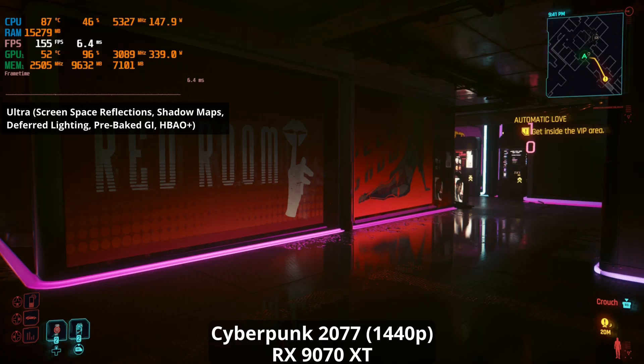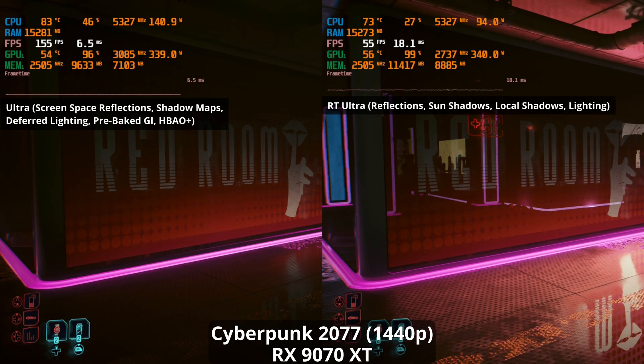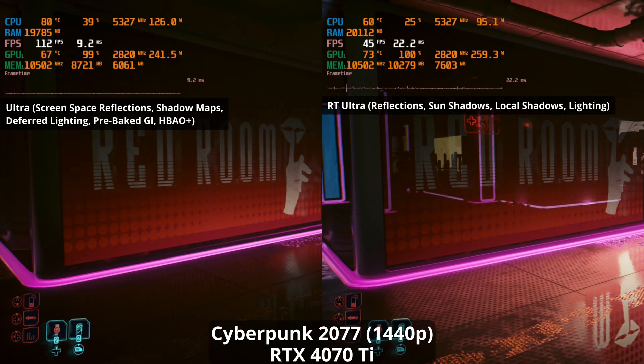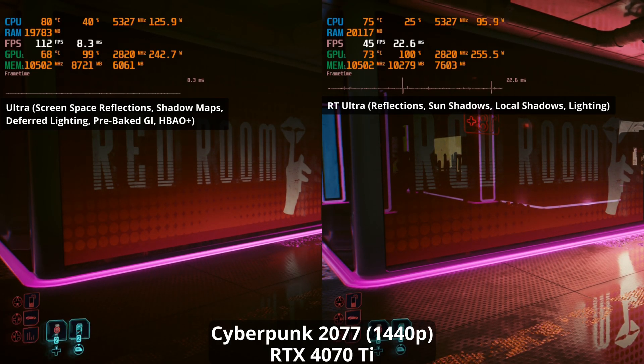Moving on to a ray tracing favourite, Cyberpunk 2077. When we apply the RT Ultra preset, we see a variety of ray traced lighting effects at play, with reflections being the most obvious, though the game also features ray traced shadows, RT ambient occlusion, and RT global illumination. With some light upscaling, an RT Ultra 1440p experience is achievable, though it comes at the expense of very high refresh rates without RT. The 9070 XT outperforms the 4070 Ti, though the drop off on the Nvidia card isn't as precipitous, and the 4070 Ti also has a ray reconstruction option that would make reflections appear even more high resolution.